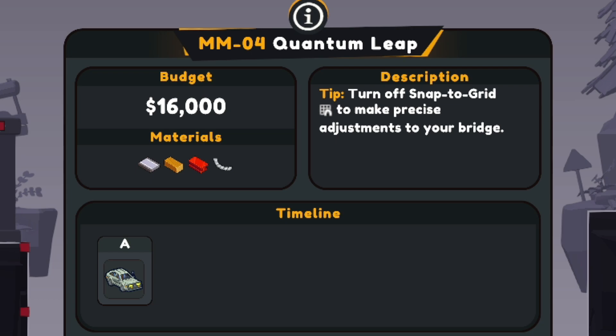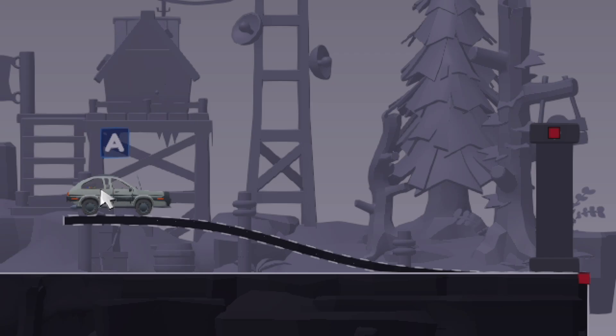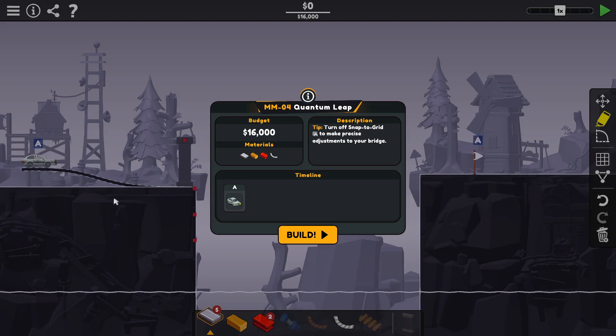Level 4: Quantum Leap. The tip says to turn off Snap to Grid to make precise adjustments to your bridge. So this one here — they're calling it a bridge, but really we need to make a ramp to try to jump this car all the way across. This looks like a little DeLorean or something over here. Rather than Quantum Leap, it's a little more Back to the Future.